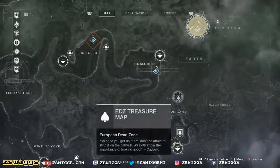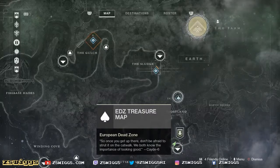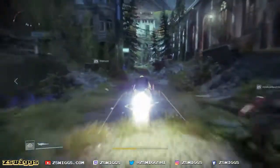First chest we're going to get is right up here in the salt mines. Once you get up there, don't be afraid to strut it on the catwalk — we both know the importance of looking good. This one is deep inside the salt mines. It's kind of fun. So we're going to get on our sparrow at Trostland and head straight to the back.